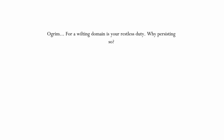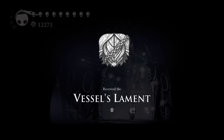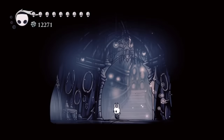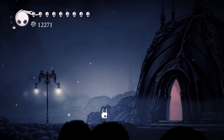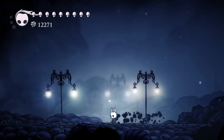Ogrim, for a wilting domain is your restless duty — why persisting so? Received the Vessel's Lament. Wow. Contains the hardships and grievances forced upon the chained vessel. Energy desperately seeps out from within the constraints. When focusing soul, unleash a devastating blast of energy. We're gonna have to try this. That's dope. So I suppose it's like an upgraded spore shroom then. That's really awesome. I wonder how good it is — I'm gonna go try it down here on an enemy.